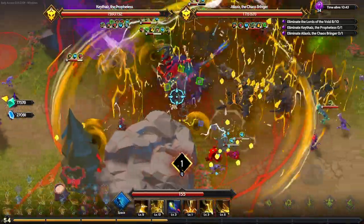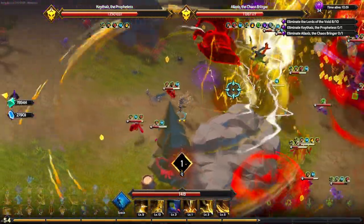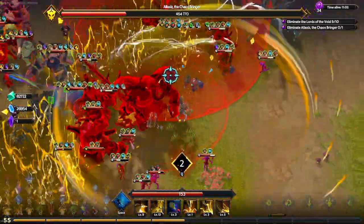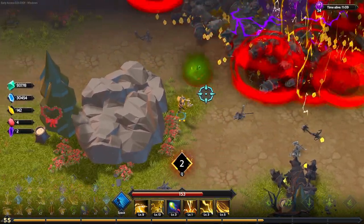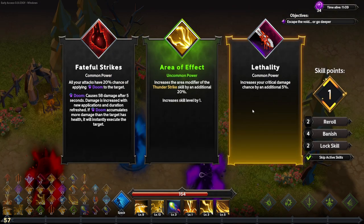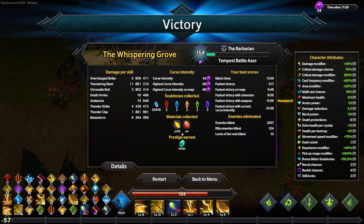We wrap up the run looking at damage — Thundering Slash dealt double the damage of almost everything except Bladestorm, but still dealt a lot more than Bladestorm overall. We didn't get a full crit build going, so Crit Mastery didn't fully shine — that's mostly for Overlord runs. Still, the new skills performed really well.